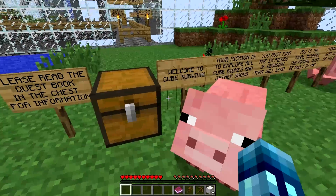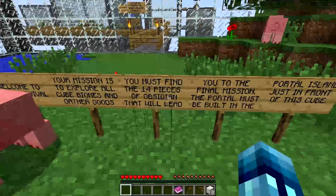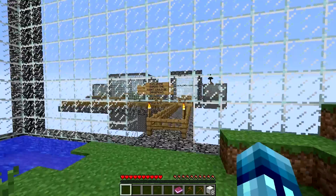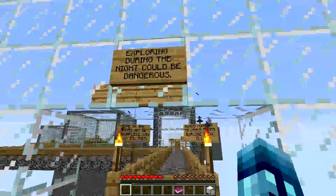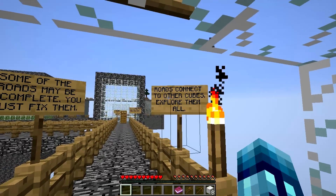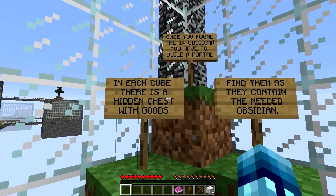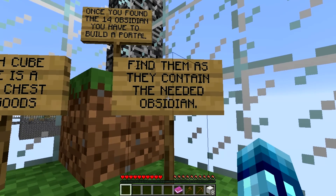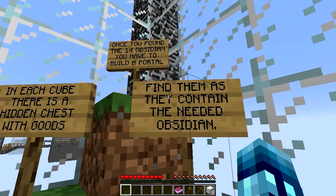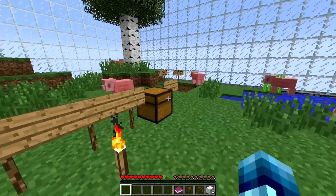Welcome to Cube Survival. Your mission is to explore all cube biomes and gather goods. You must find the 14 pieces of obsidian that will lead you to the final mission. The portal must be built in Portal Island just in front of this cube. Exploring during the night could be dangerous. Some of the roads may be incomplete — you must fix them. Roads connect two other cubes, explore them all. In each cube there is a hidden chest with goods — find them as they contain the needed obsidian. So I thought I'd have to mine obsidian from blocks, but I guess they're in chests, so that makes it easier. Once you've found the 14 obsidian, you have to build a portal.